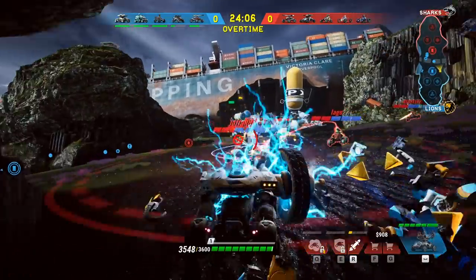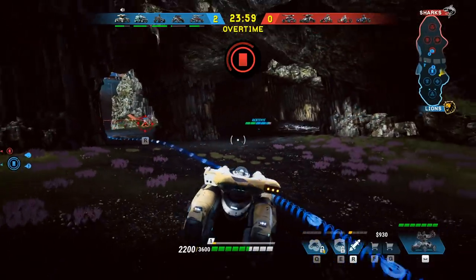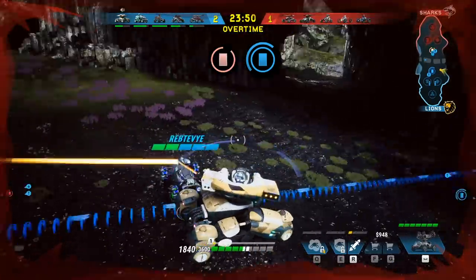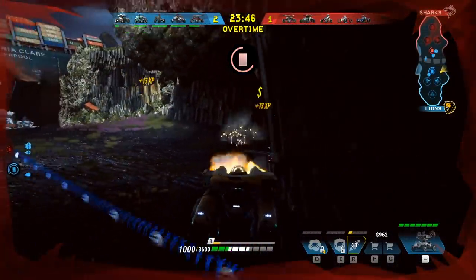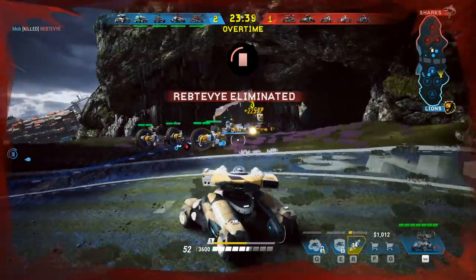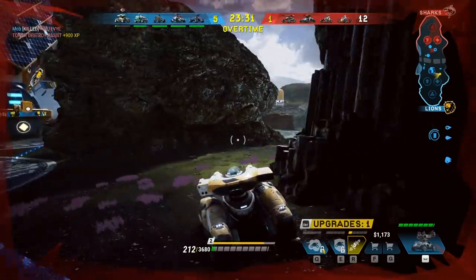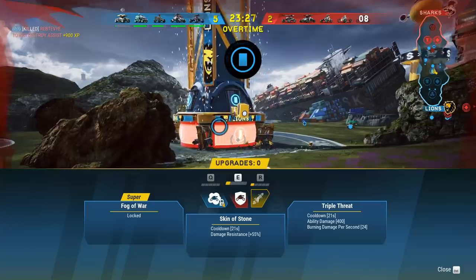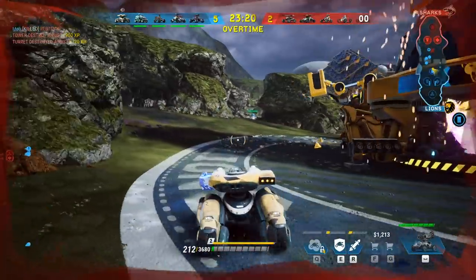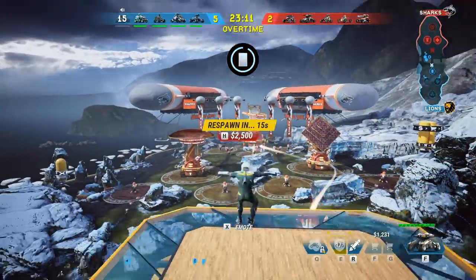There he is right there. He just flew past me. Why is he invincible here? He's invincible to me targeting him. Okay, he's dead. When you kill somebody, they drop cash and everything too. Our tower got killed there — they destroyed our side tower and our core is now open, which sucks because now he can shoot it and their mobs can shoot it too.